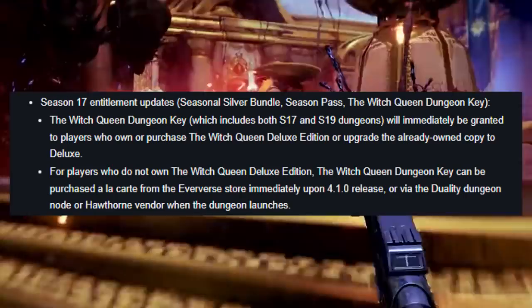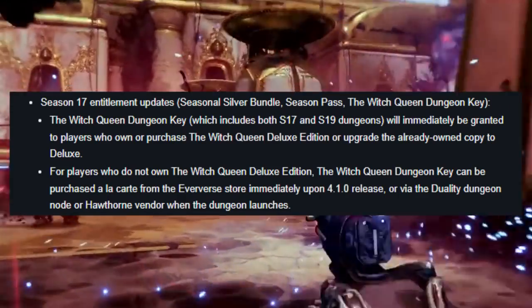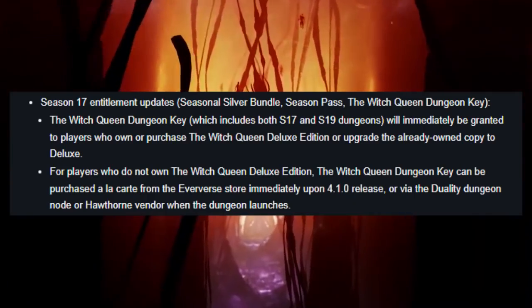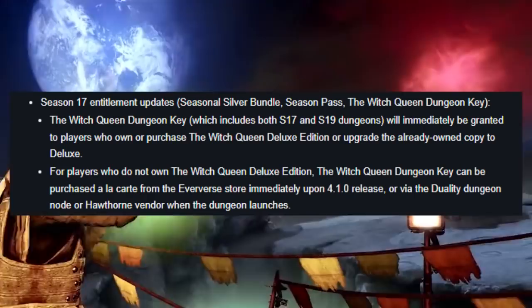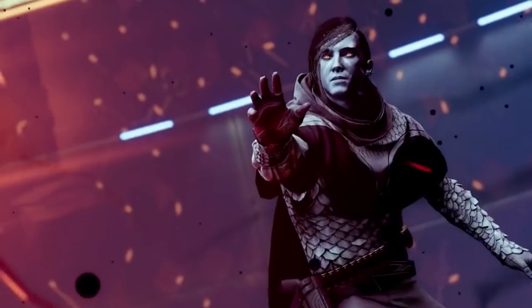You can purchase the Witch Queen Dungeon Key for 20,000 silver, roughly $20. The new dungeon should offer a variety of new challenges and rewards, including a new exotic. The Duality dungeon releases on Friday, May 27th at Daily Reset.